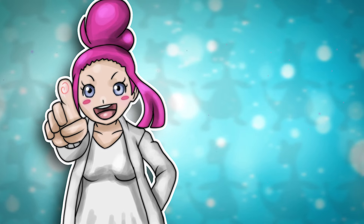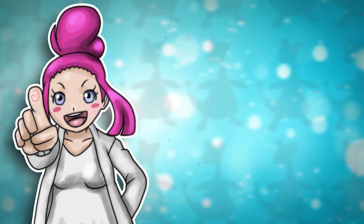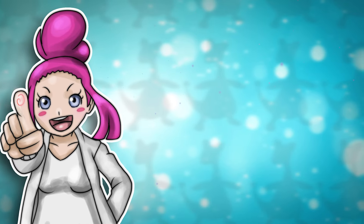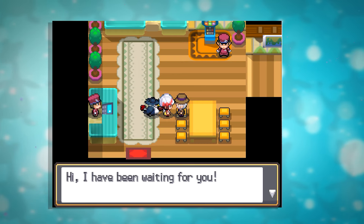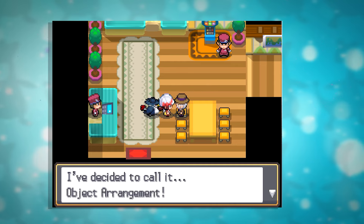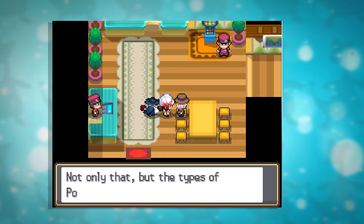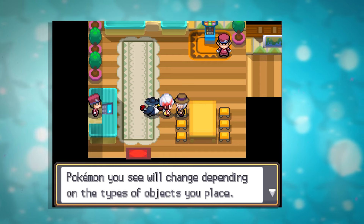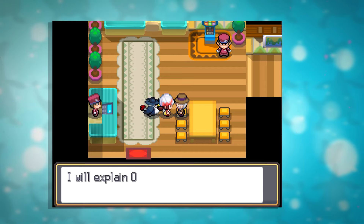When we are on the topic of encountering Pokemon, some Pokemon can only be found and spawn more often by placing objects around different areas. After the player has both received the National Pokedex from Professor Oak, and 3 hours of gameplay have passed after completing Baoba's second challenge, Baoba will call the player to tell them that he has come up with a new idea for the Safari Zone.